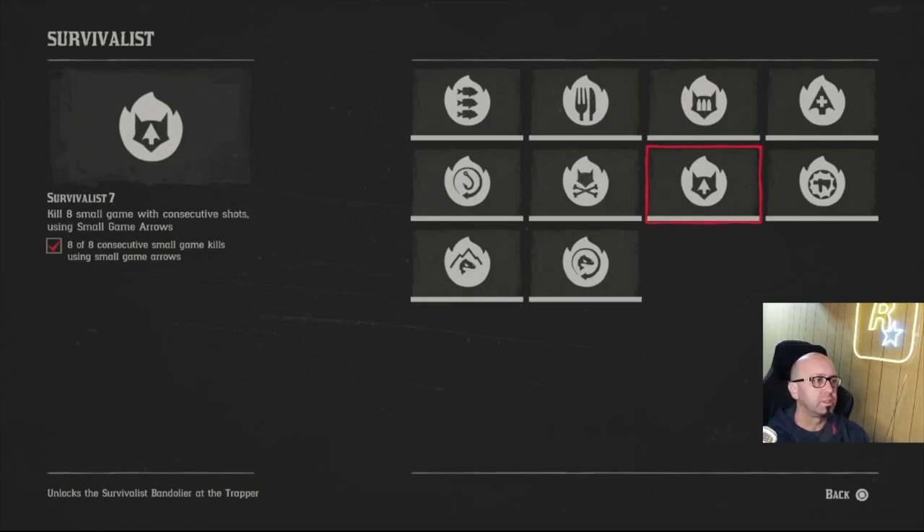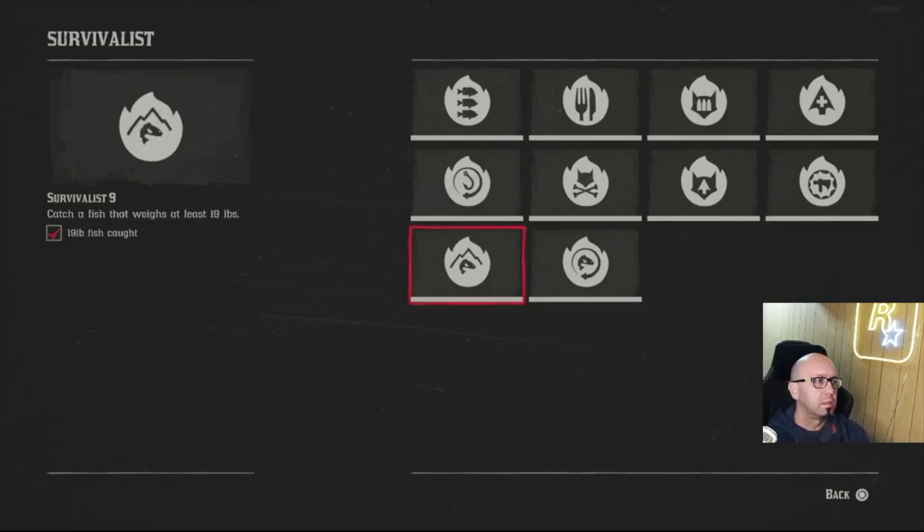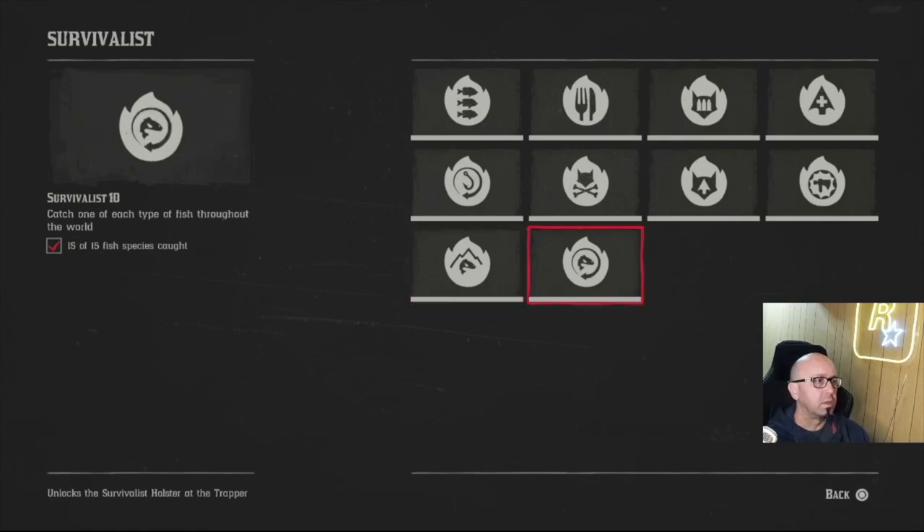Small game with consecutive shots — go to the cave at Elysian Pool inside there, you can do it easy with small game arrows. Shoot a deer and wait for the crows to come — that's how I did that one. Craft items — not too bad, you just have to have the pamphlets. Catching a legendary fish is no big deal. Catching one of each type of fish might be an epilogue deal.